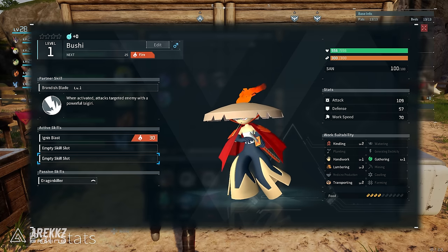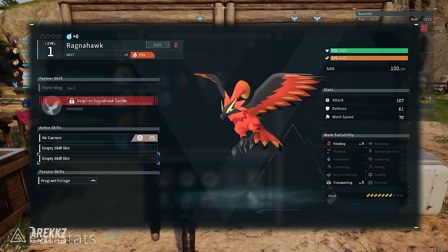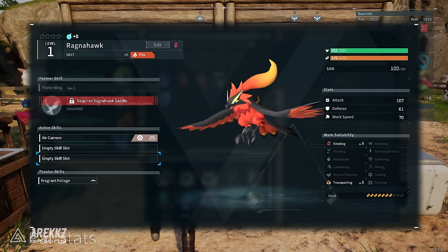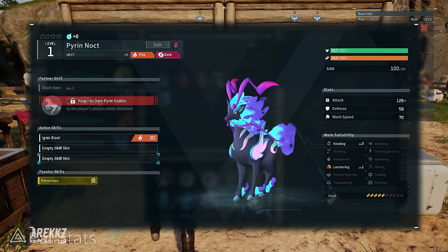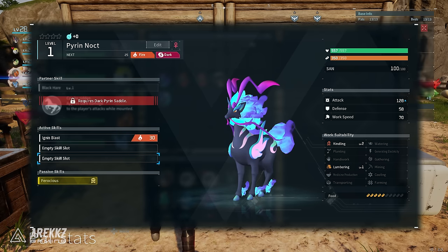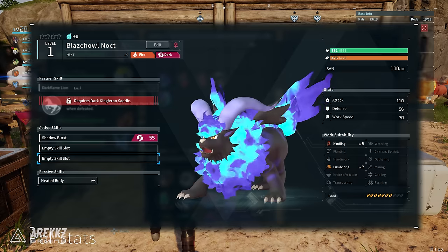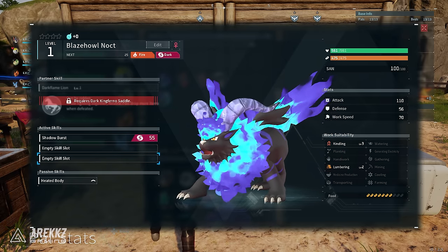I got the Bushi, which is like a Yokai Watch-referenced pal and looks really cool. Then there are a bunch of flying ones I'm very excited to get the saddle for soon to upgrade my flying mount. There's also a really cool firehorse-type pal, and from the huge egg I got one of the pals I've been wanting for ages — Blaze Howl Noct.